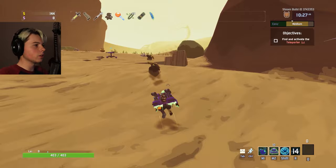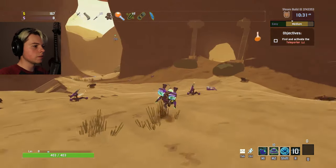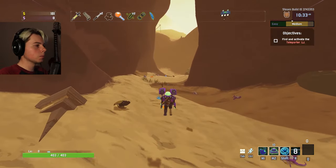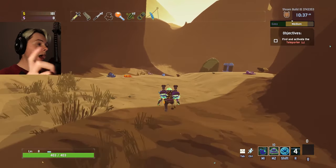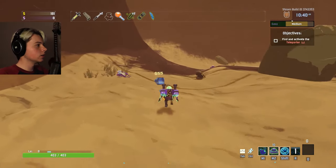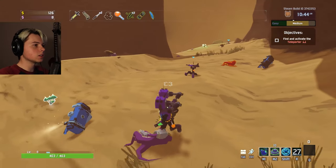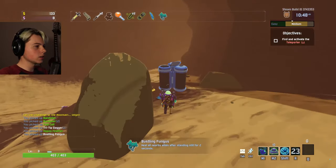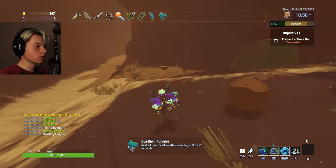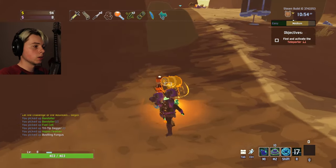I think you can only have a certain amount of those down, because when I place this turret, this other one disappeared. Can you only actually have two at a time? That's kind of — I don't approve of that if that's the way it is because it'd be annoying. Let's see: once this charges up, if I place this — yep, it does just kill the other one. Alright then. So I guess you can just place them closer to where you need them and have like full health.